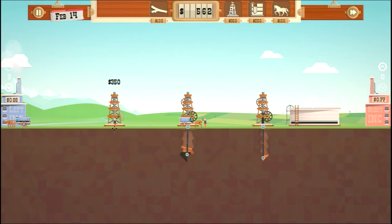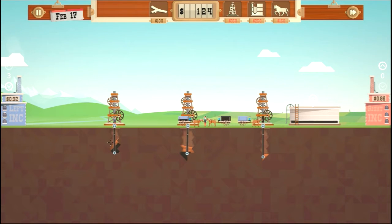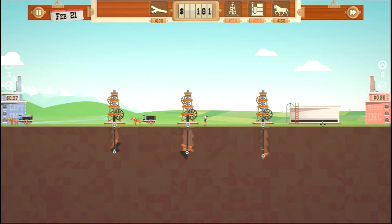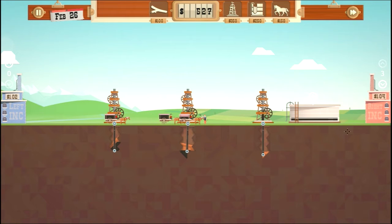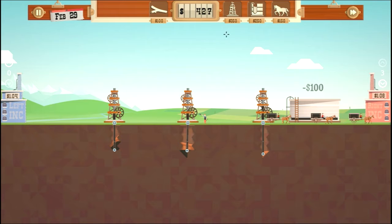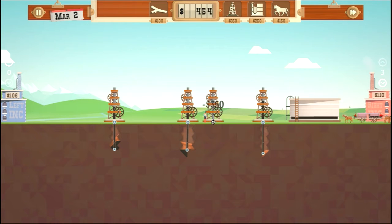We have enough money to buy another oil rig, so we're gonna dig down from here. Hopefully we'll find another oil pocket right around here. Yep, just hit another one — looks like another really small one. Writing is almost at a dollar, so sell over here. Writing is only a few cents higher than Left Ink but we're still gonna sell because we need all the money we can get in the early months. We're also gonna upgrade that silo.